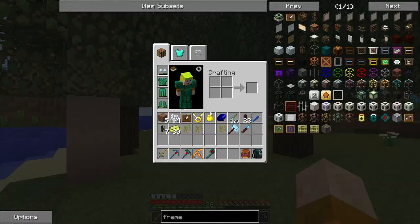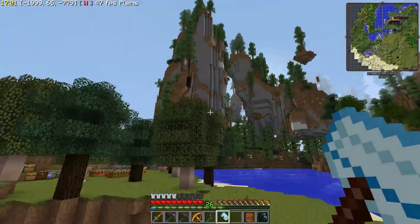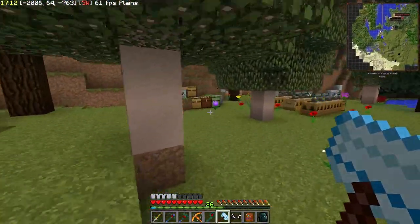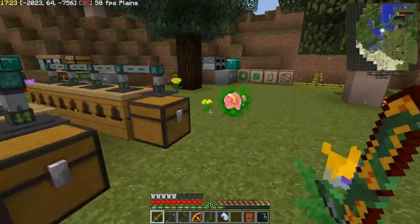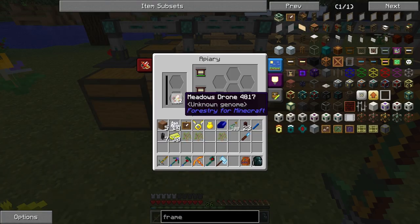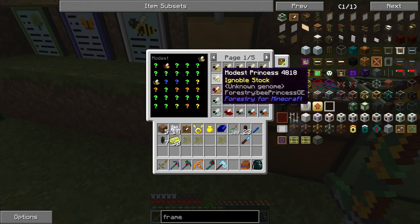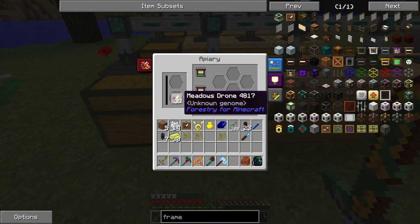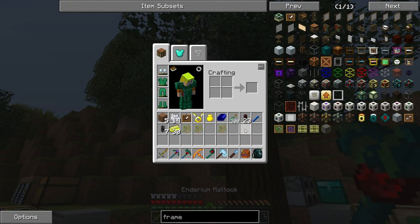Whenever I see a butterfly I have to stop and try to catch it because you never know what kind you're getting. It's not easy at all — Landstrider was laughing at me trying to capture butterflies the other day. Let's try to get this one... there we go, that's a new one! I started with normal breeding — for example the meadows — putting two of the same species to get as many drones and princesses as possible. Some princesses will have ignoble stock and die faster; others will be pristine.